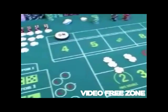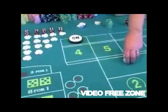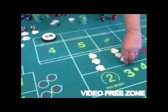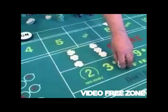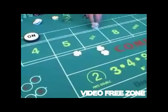For the 4 or 10, the true odds are 2 to 1. You've got 3 ways to make a 4 or 10, and 6 ways to make a 7. Take those away — 2 to 1. The math works.